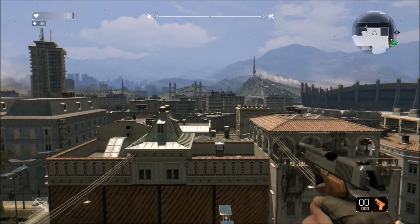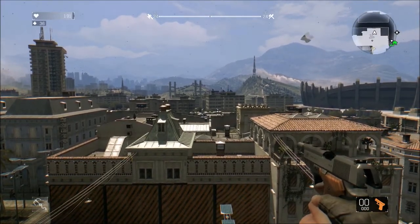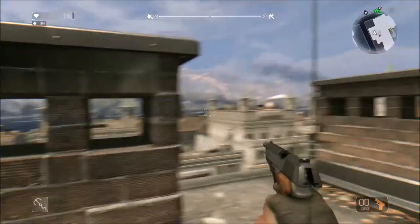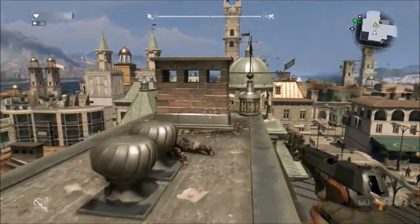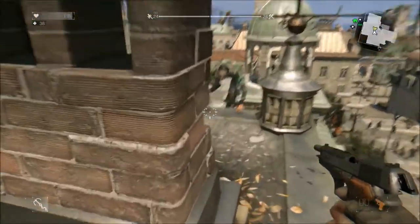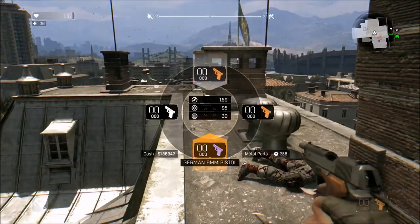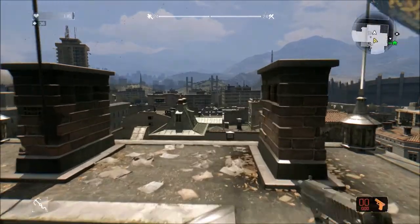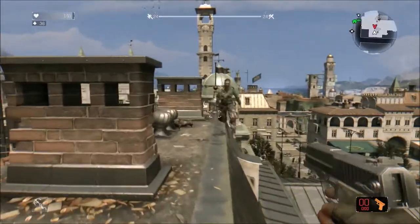Now that the guns are empty, I can show you another mistake. These pistols click with the slide open like this - the trigger should not be putting pressure on the hammer, and there should be no auditory click coming from the gun. Both of these guns do this, as does the burst pistol. There should be no clicking.